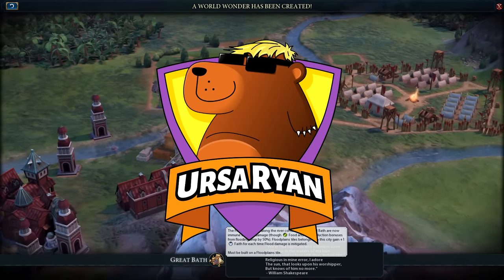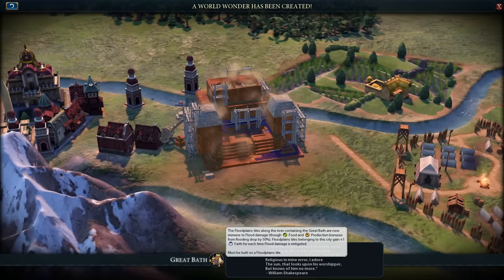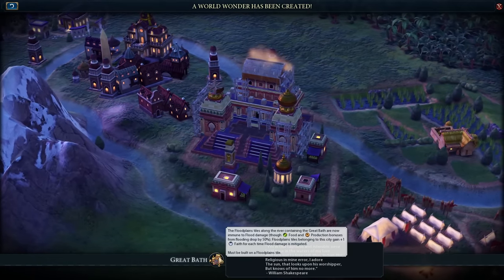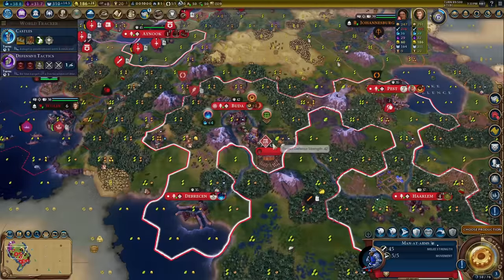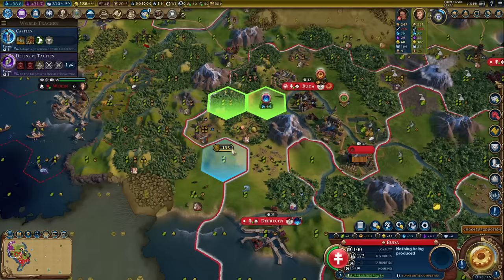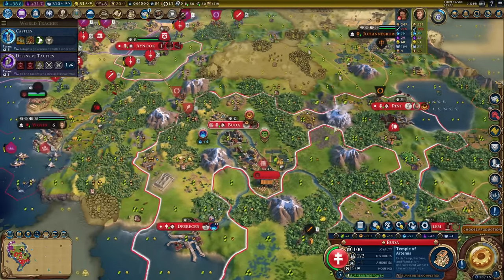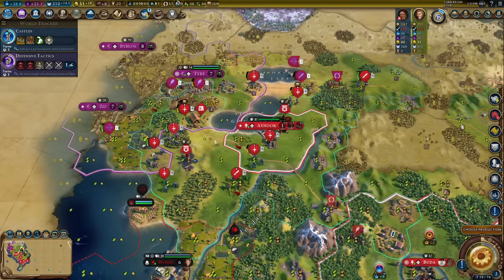In my capital I've just built the Great Bath. When you're at war you have a choice: either spend your entire economy backing up your war effort by focusing on gold — commercial hubs, harbors, trade routes, plantations, camps — or set yourself up for a general advantage. Great Bath is one way to do that. Buda is now safe from flooding, and I'm building Temple of Artemis in seven turns.